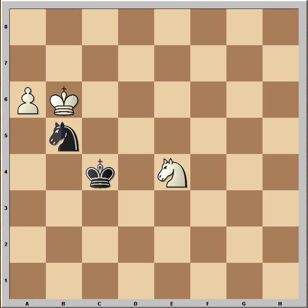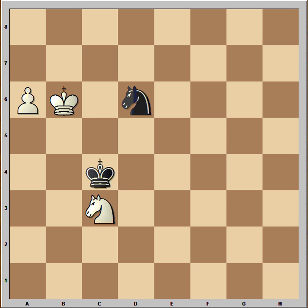What would you play in this position if you had the white pieces? Would you play knight to d6? If you do that, it doesn't win. The winning move is knight to c3. If king takes knight, king takes knight on b5. If knight takes knight, then a7 and the pawn can't be stopped. So black played knight to d6.